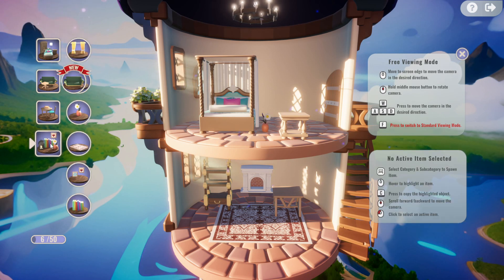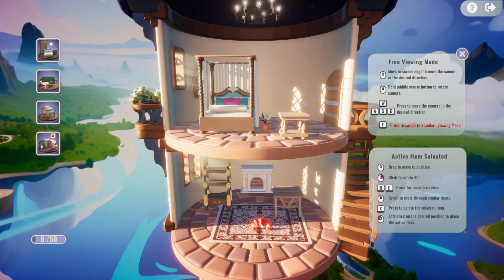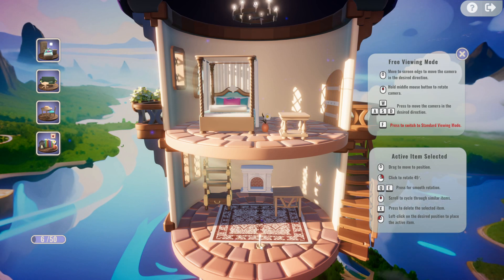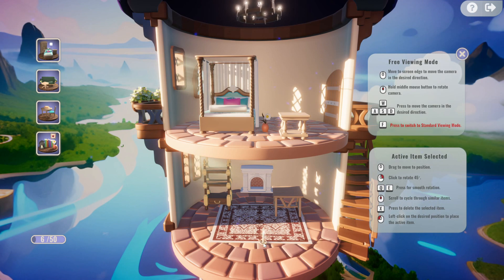Another issue is rotating items. You can right-click to rotate an item clockwise, but you can't do it counterclockwise, so you have to click a few times just to rotate it a 45-degree angle. It's confusing. But if you hold Q and E you can smooth-rotate it the other way, so at least there's that.